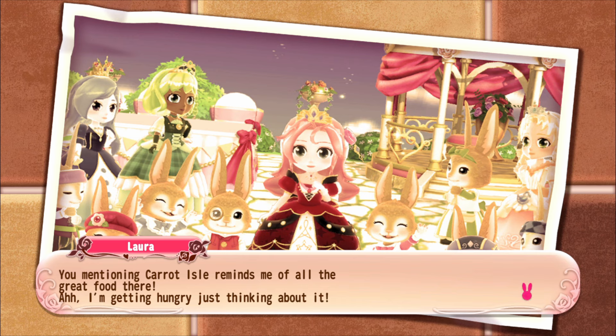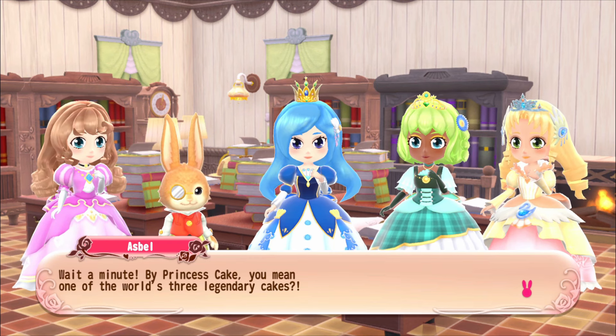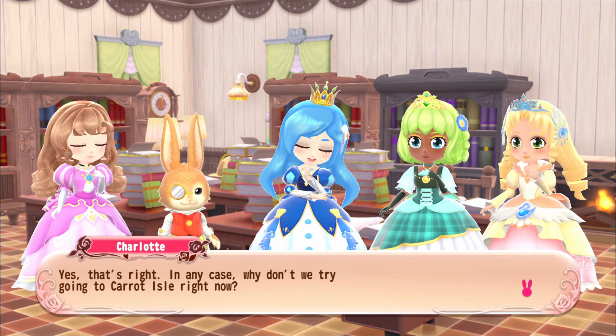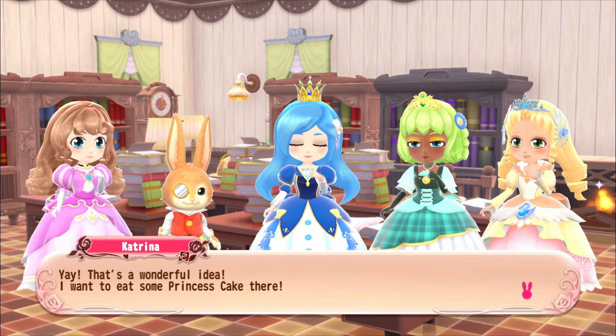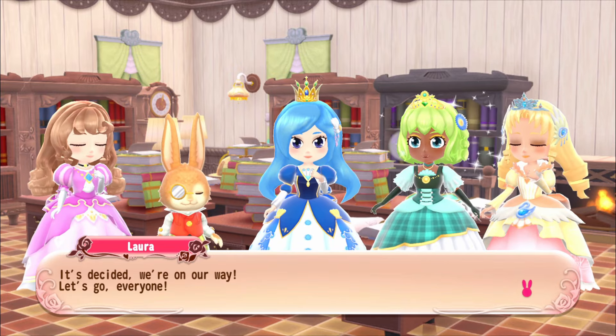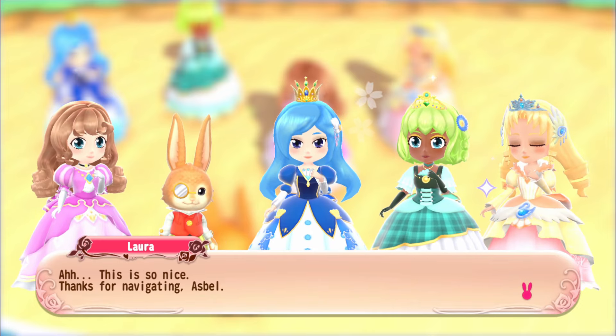Asbel knocks over a picture of Carrot Isle. The friends get excited about the food there, especially a princess cake made of Carrot Isle fruit - one of the world's three legendary cakes. They decide to go to Carrot Isle right now to try to make a princess cake. 'It's decided, we're on our way! Let's go everyone, hooray!' - though I love how I couldn't remember these people a second ago and suddenly we're all travelling together.